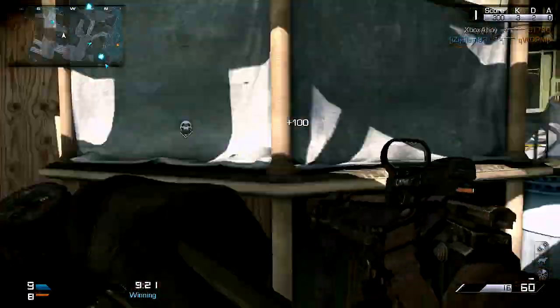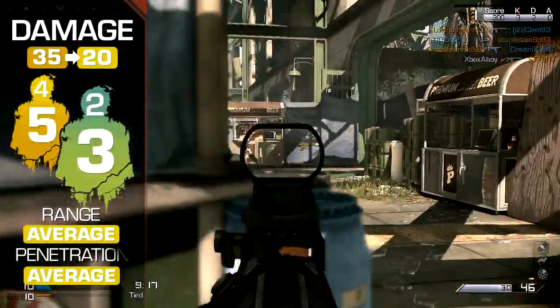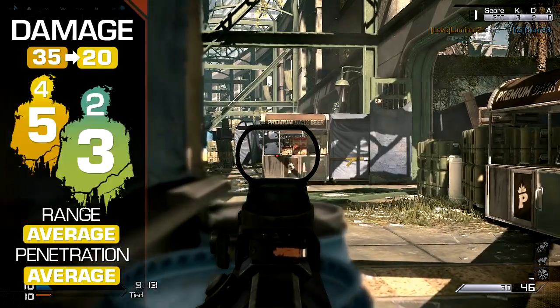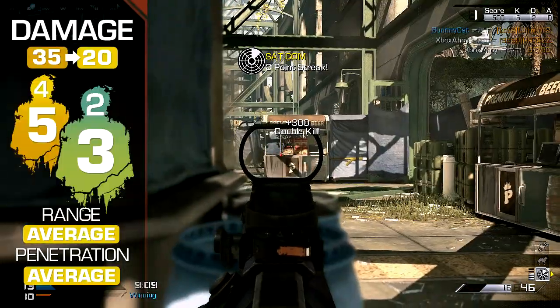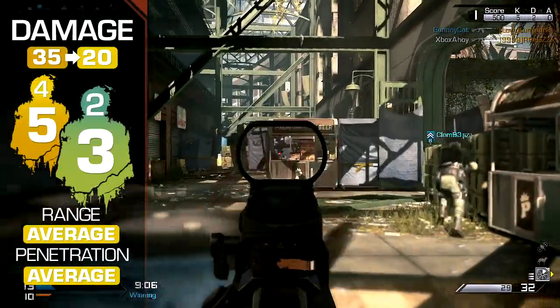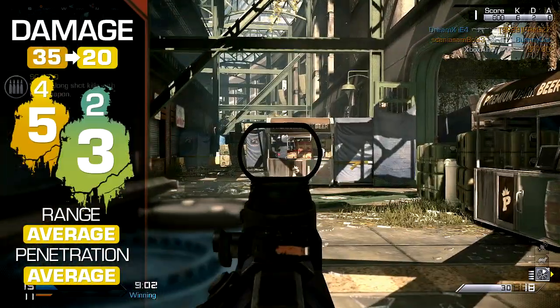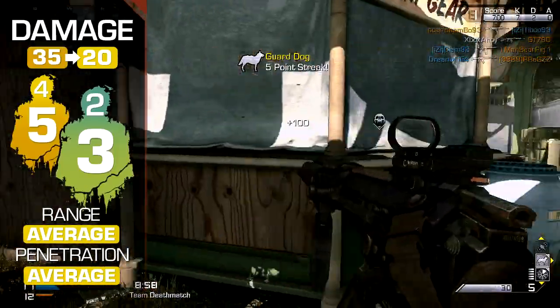The SC-2010 is a low-damage weapon, at least compared to its peers in the Assault Rifle class. Nevertheless, most weapons within the category share similar damage profiles. You'll need no more than three bullets to kill in close quarters, or two headshots courtesy of the higher-than-average headshot multiplier. At a distance, damage drops steadily to a five-shot kill, or four headshots.